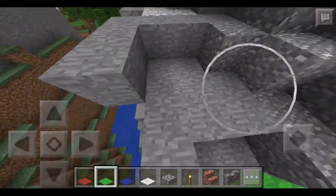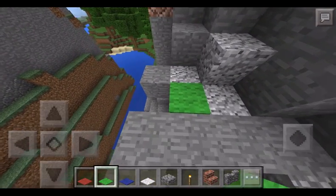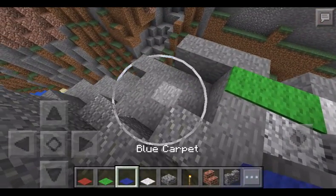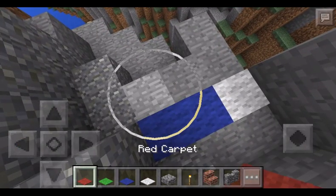And so your friend, he has three different colors of wool, and he sits there and he's like this — he makes one blue bed, one blue bed, and one red bed.